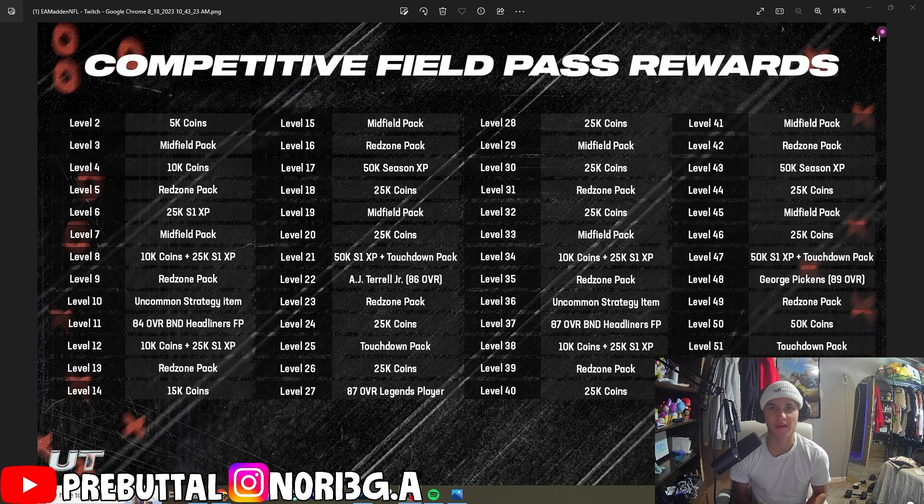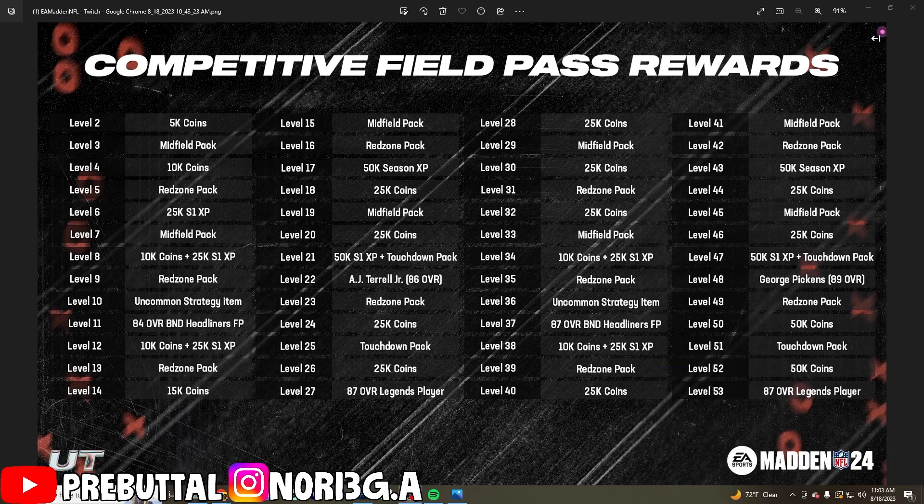Welcome back! Big news for this Friday — the competitive field pass comes out today and there's a bunch of free stuff. Starting out, some of the big ones: the AJ Terrell at level 25, an 87 overall legend player at level 27, an 87 BND headliners fantasy pack at level 53, another 87 legend player, and George Pickens at level 48. You guys can pause the video to see what levels they are — this will be out today.